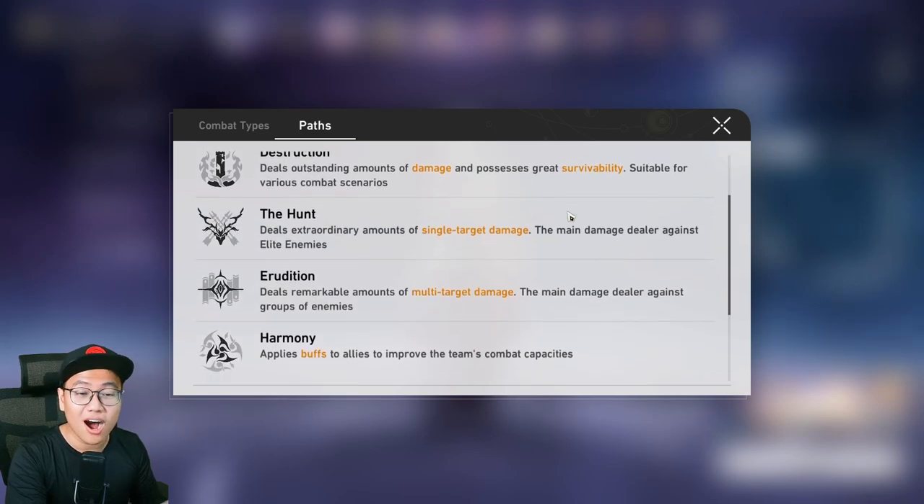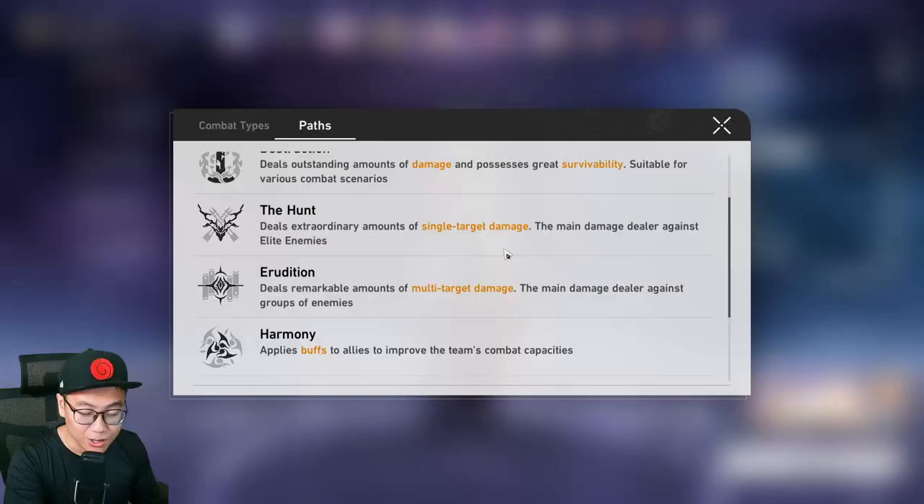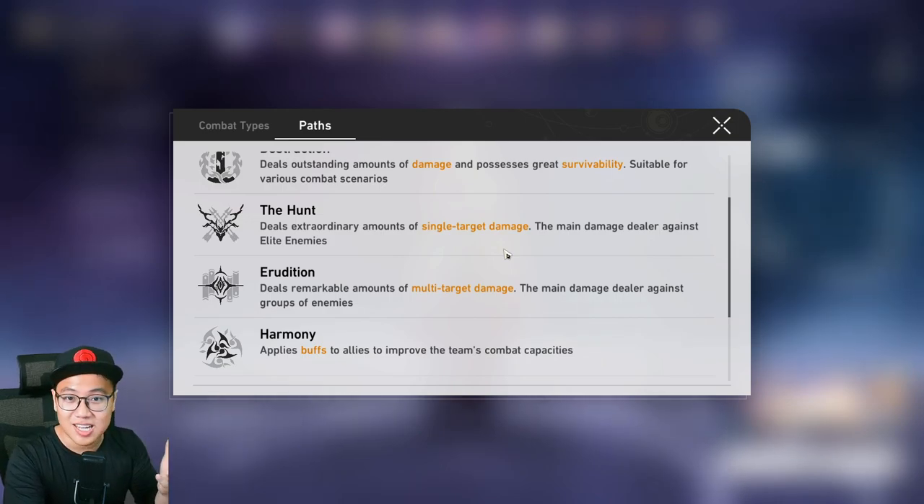You can't be using all Hunt characters and expect to do well in this game. This is a turn-based game — you can't dodge damage. They will attack you, they will destroy you, and you will die. You will need to have a tank and a proper healer. Those two will be the most important roles in every team.